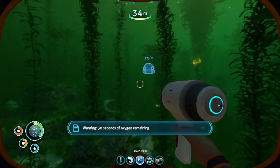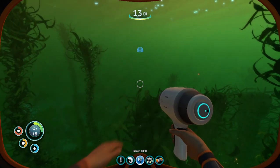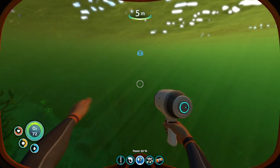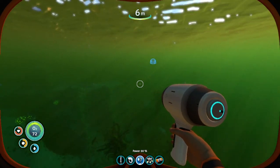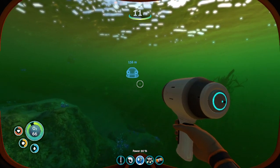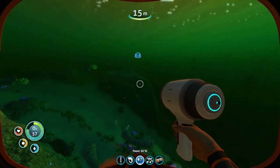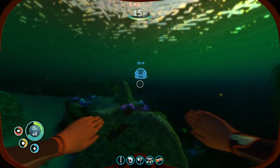30 seconds, gotta get some oxygen. With the keyboard: if you hold the space bar that will make you rise up. If you do C, it makes you go deeper. Space makes you go up. You can always do WASD to get up or down as well — that's your forward, backwards, strafe left, strafe right. Now we're just gonna swim back towards the life pod. The music in this game is so good.